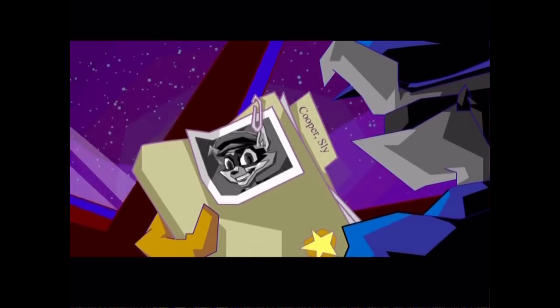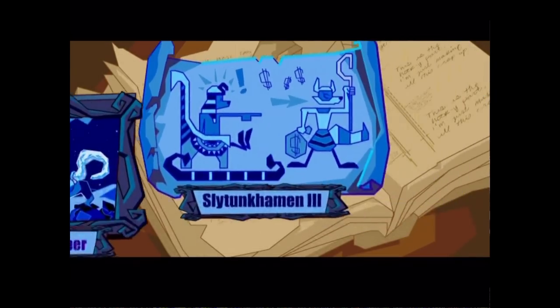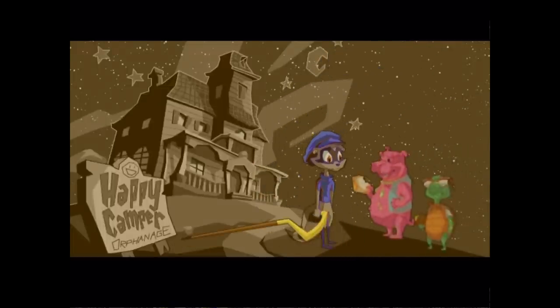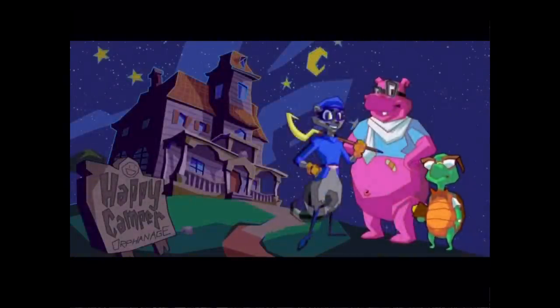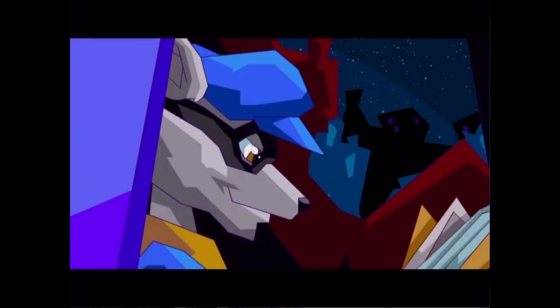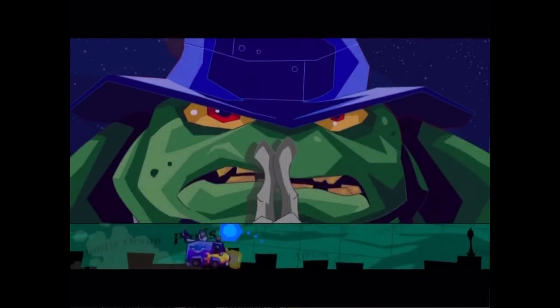The file they acquired is on Sly himself, detailing his past. Sly comes from a long line of master thieves who documented all their experience and techniques in a book called The Thievius Raccoonus. This caused the Fiendish Five to show up and steal it, tearing it into five separate parts and killing everyone but Sly. He was quickly put into an orphanage, where he met his two best friends, Bentley and Murray. With all known information on the Fiendish Five in hand, the Cooper gang is finally ready to steal back the Thievius Raccoonus.